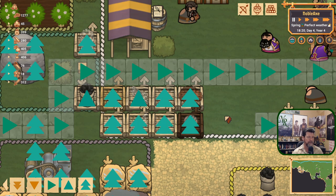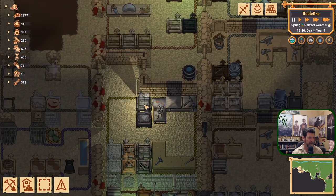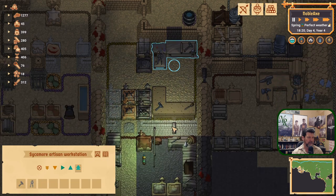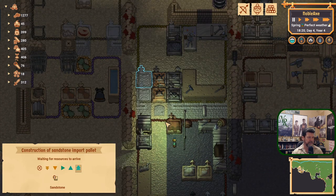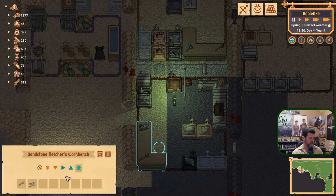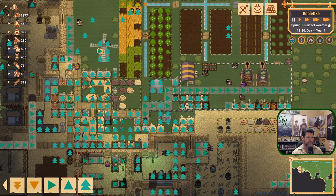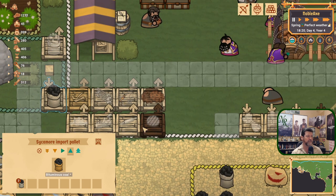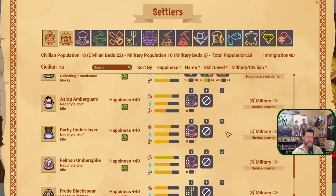Why are we no longer making gears? We no longer have any blocks — okay, so get that going. Arrows are down here; let's get those built. We've got plenty of bones, so I'd like to make more arrows. They just need to be hauled. The priority did get increased on these — what is this? Oh, that's for selling coal — that's something else entirely.